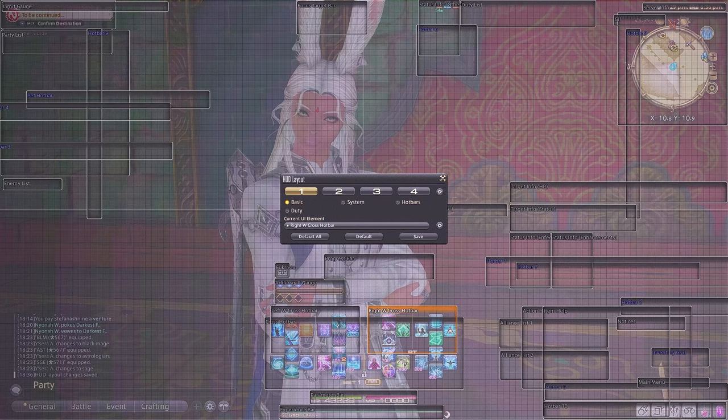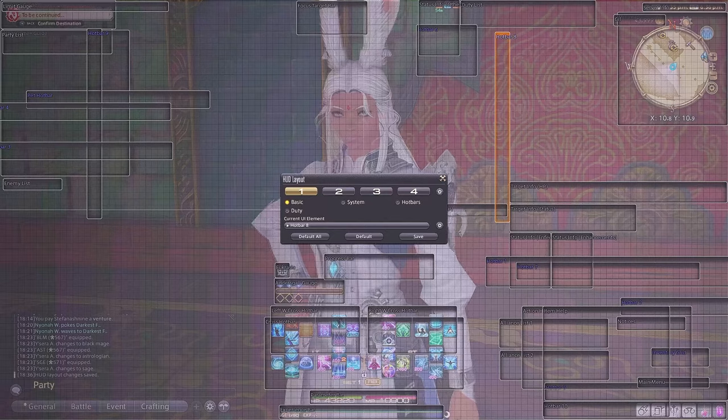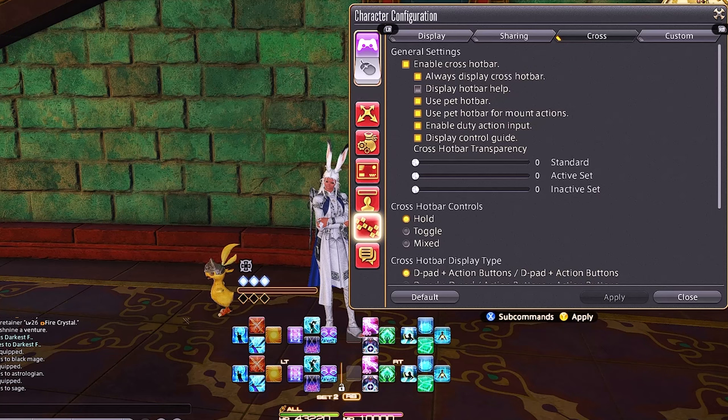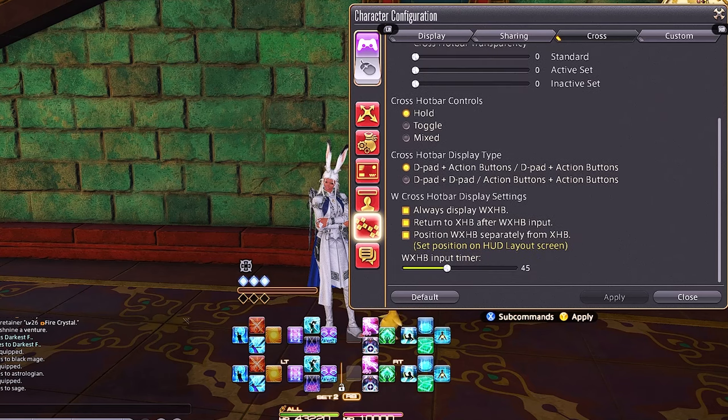You can also do fancy things like putting a hotbar near where you're looking to monitor cooldowns without looking down, but I've played enough that it's not an issue for me. I like it small and out of the way so I can see the battle. After you set this up it's purely subjective. The main takeaway is that you have to use the hold cross hotbar control setting. I don't use toggle or mixed — they're not good for fast gameplay, and in order to get the double-tap it has to be on hold.